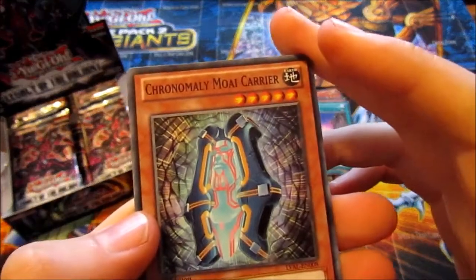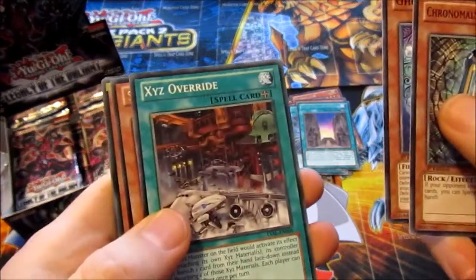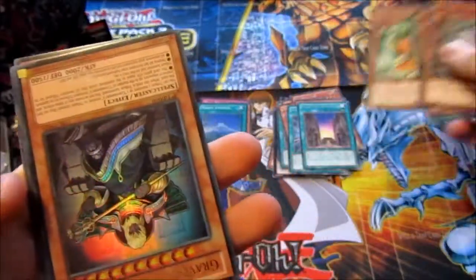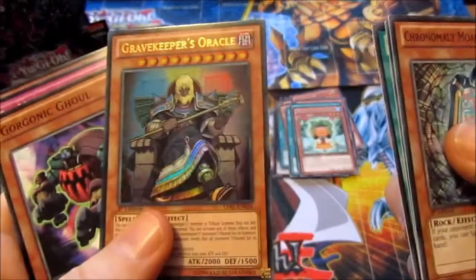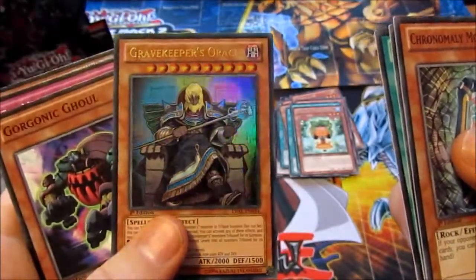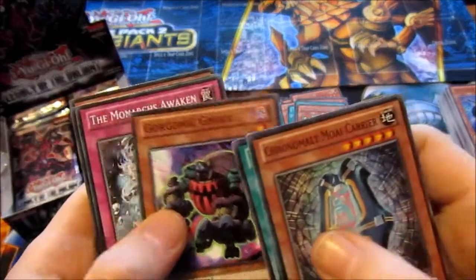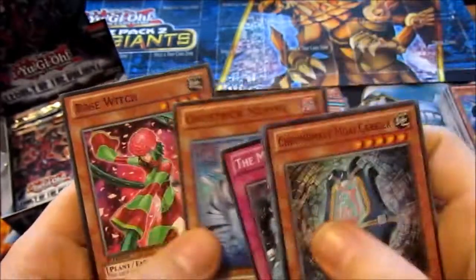Chronomaly Moai Carrier, Ghostrick Jack Frost, XYZ Override, Sylvan Mconnage, and a Gravekeeper's Oracle — Ultra, nice! Gorgonic Ghoul, The Monarchs Stir — oh yeah, there's Monarchs in here as well. Ghostrick Mummy, Rule Switch.